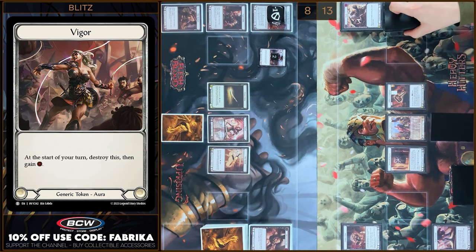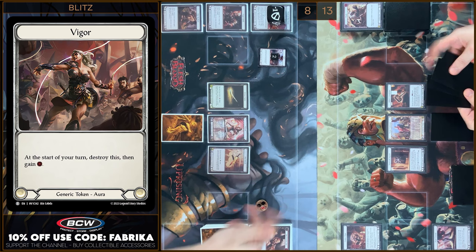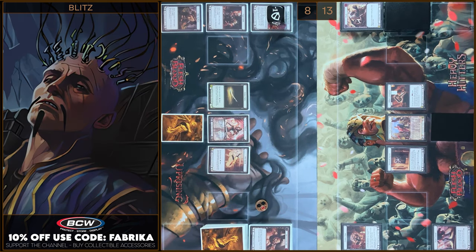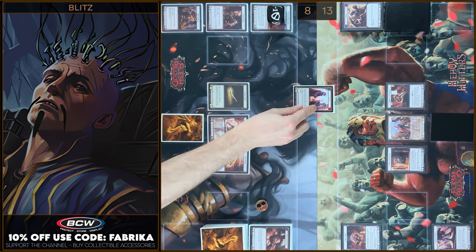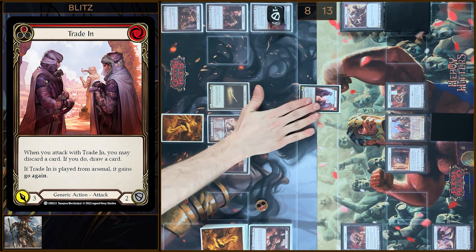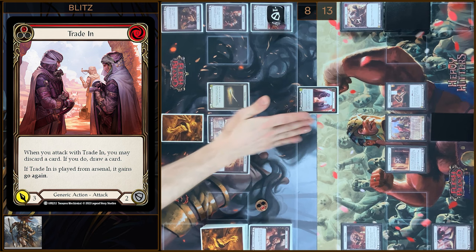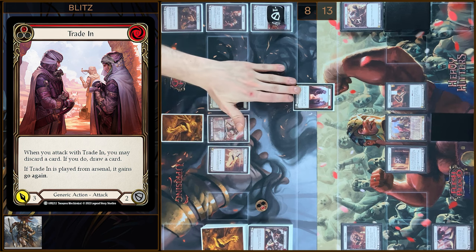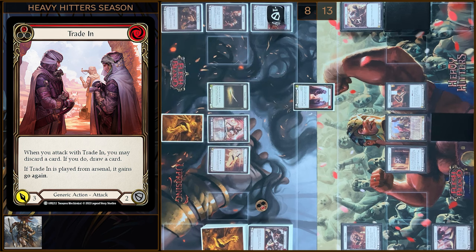I will start with destroying a Vigor Token — I gain one resource — and I'm gonna destroy two Agility Tokens. Next I will play Trading, I will attack. Trading gains go again — I'm gonna discard a card and I will draw a card. Three damage, go again.